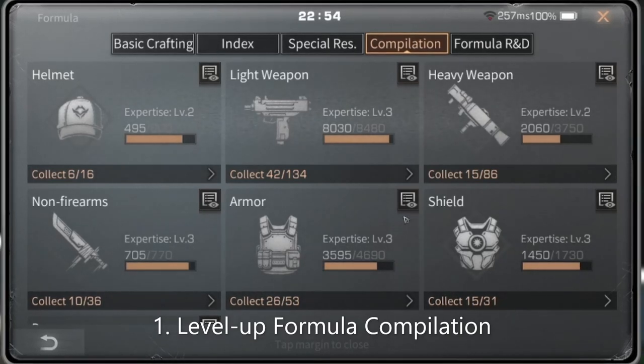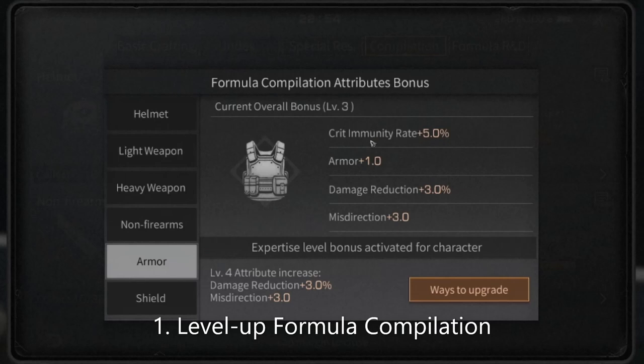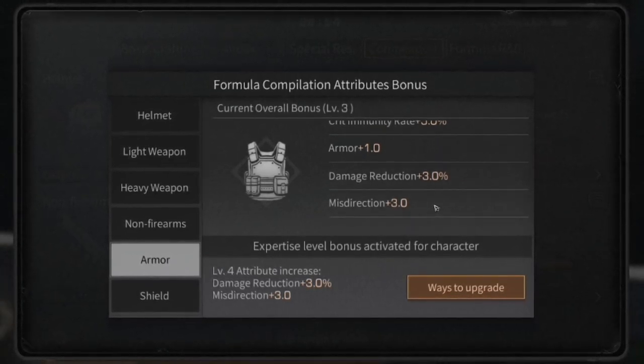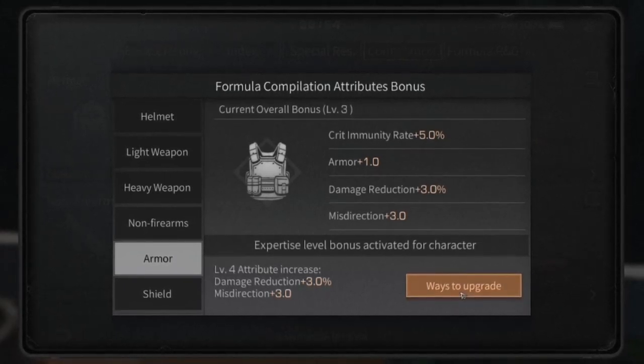First, you can level up your formula compilation to gain extra crit immunity rate by collecting all armor formulas as much as you can, and do special research on your armor formula.